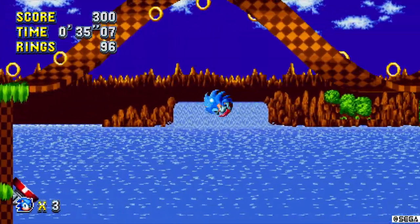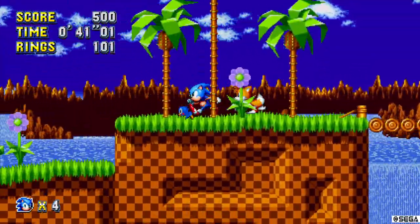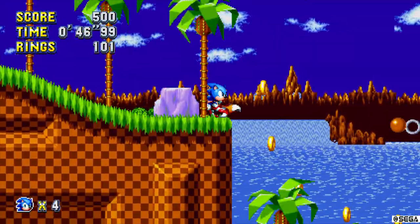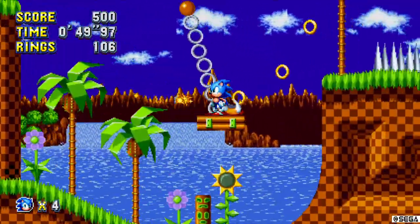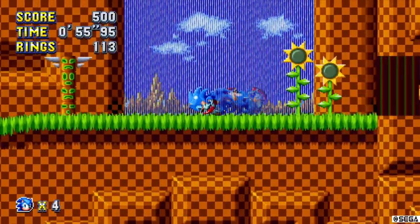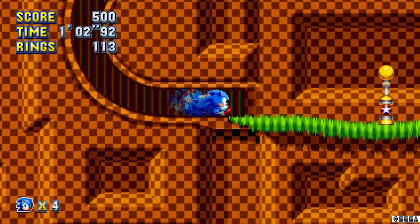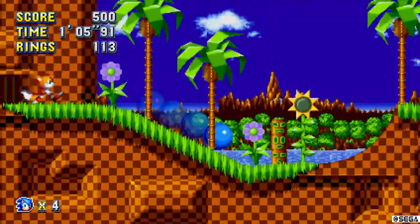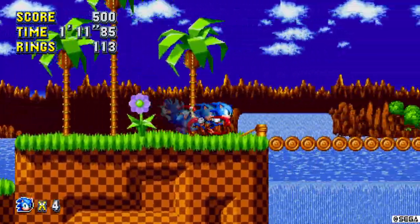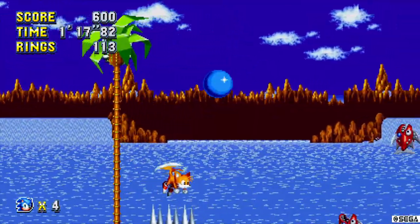Gotta look for them rings, man — gotta look for them magical golden rings. There's also giant, huge golden rings you can go into. It's like special stages, and they present you with Chaos Emeralds, which are magical gemstones. You collect all seven, you become a super version of yourself. Say I got all seven Chaos Emeralds — I become like Super Sonic, blindingly fast and invincible to everything. It's basically God Mode.